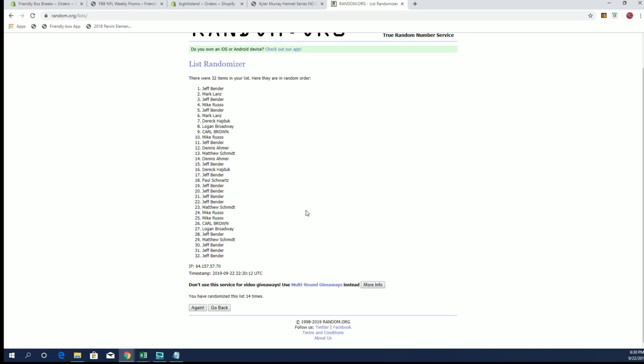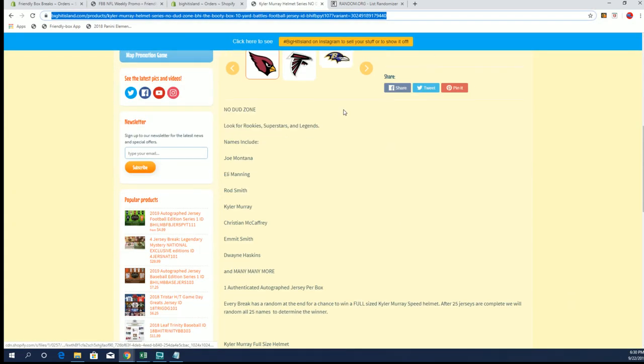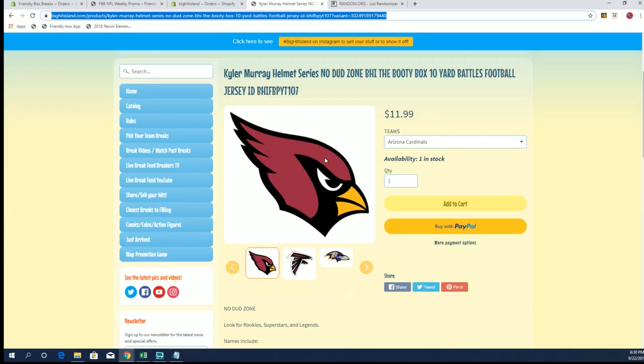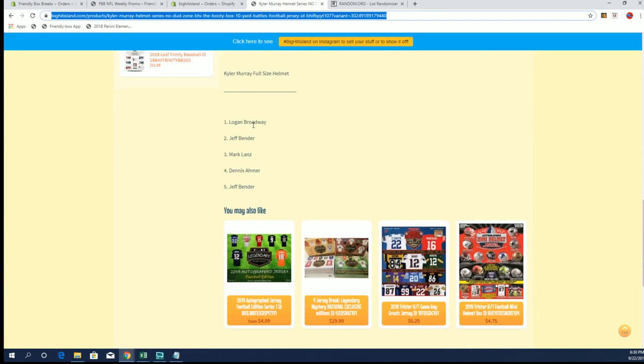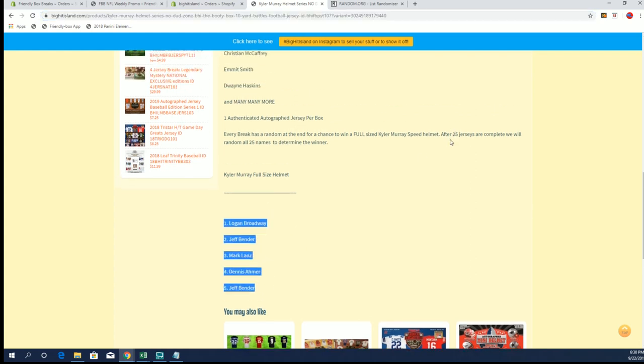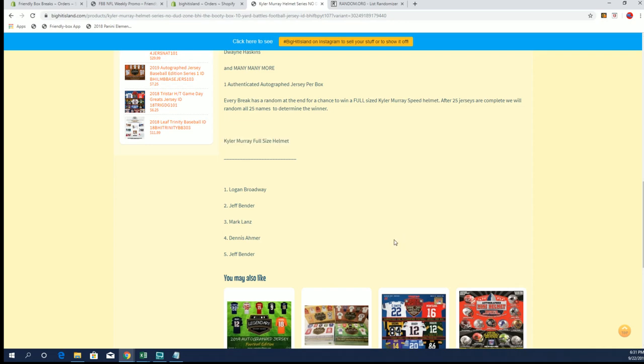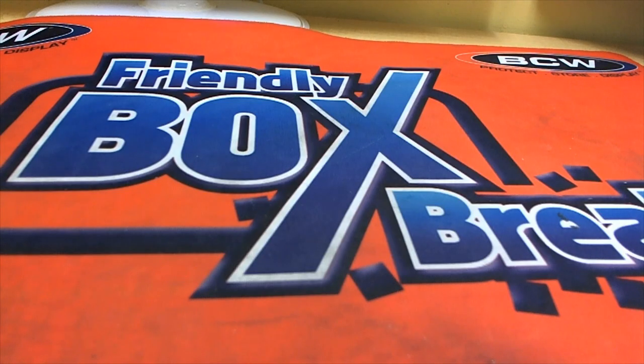Okay cool, and then Derek H — I'll give you Denver in the promo if Denver plays next Sunday, you'll have them in the promo for week four. Let me show you guys this real quick. If you're on the New Jersey which is 107, scroll down here — you'll see Logan won the first one, Jeff second, Mark third, Dennis fourth, Jeff fifth, now Jeff sixth. So this is the list — we're going to 25, so I'd anticipate the next few days since we're doing about three or four of these a day. People see how good they are, so just a heads up — you have plenty of opportunities to still get in. It's a beauty — trust me, it's awesome. All right guys, that is BHI no dud zone, the booty box, 10-yard battles football jersey 106.